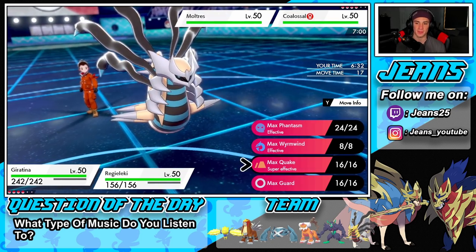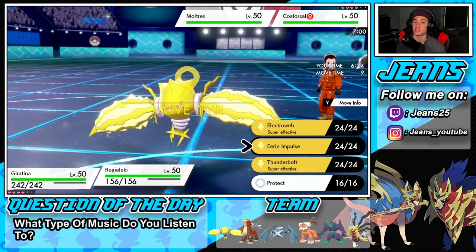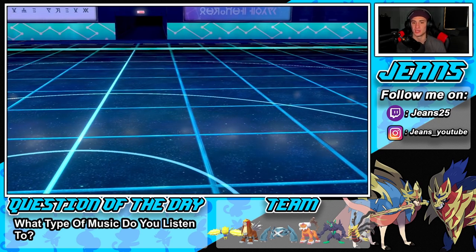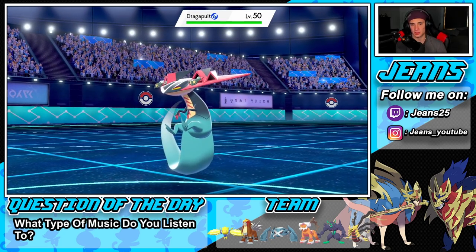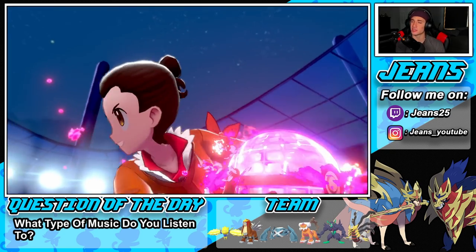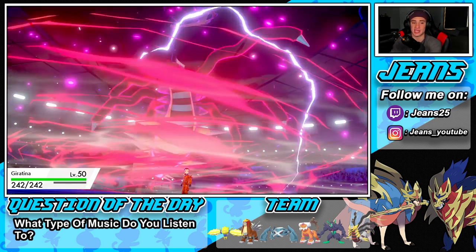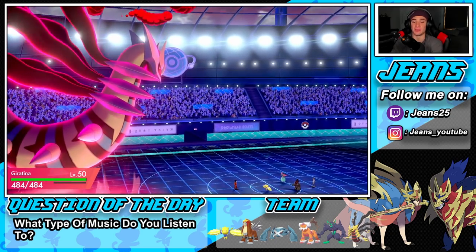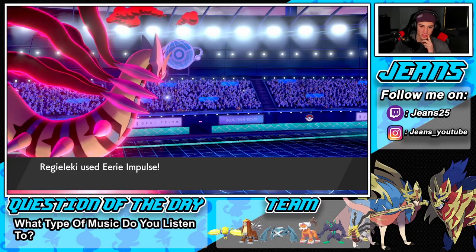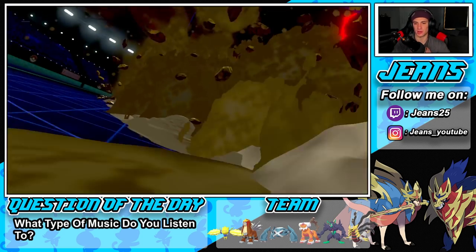I'm going to Dynamax and drop a Max Quake for the Special Defense boost. I'll use Eerie Impulse — wait, he's Dark type so I can't. I'll go with Electroweb to slow down Coalossal in case he procs Steam Engine. With Steam Engine Coalossal would be at plus six speed, but Regieleki should outspeed first at plus five. Giratina might be able to outspeed Coalossal after that since Coalossal is generally very slow.